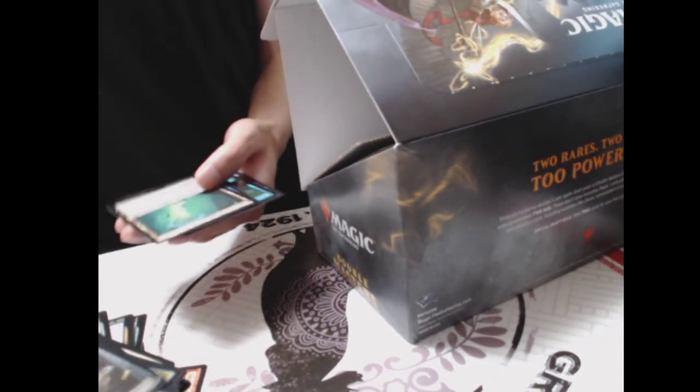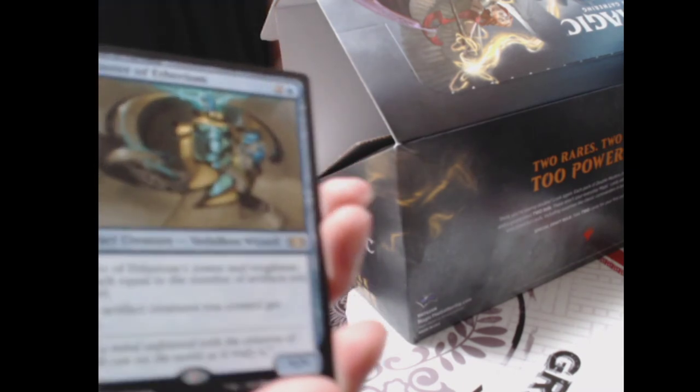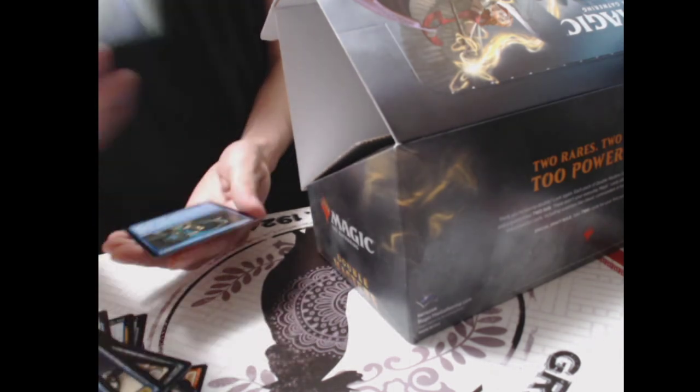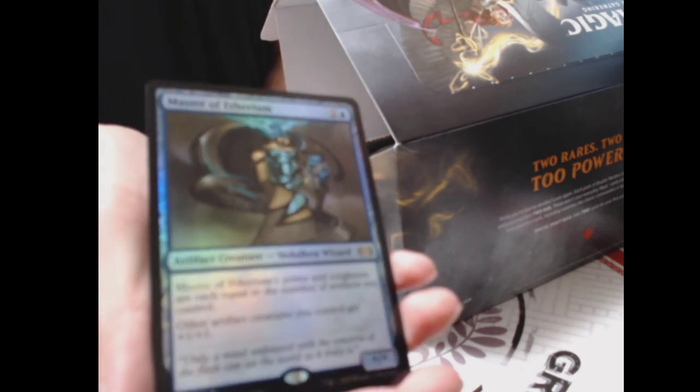Pack seventeen: another Ancient Stirrings, Bone Picker, Lightning Axe, Glazed Fiend, Urza's Power Plant — I feel like I've gotten the most of those — Steel Sabotage, Iron League Steed, Fortify, Springleaf Drum, Mirrorsmith, Rush of Knowledge. Rare: Time Sieve. Second rare: Master of Etherium. Foils: Whisper of the Wilds and another rare foil — Master of Etherium in foil as well! Token: Thopter.